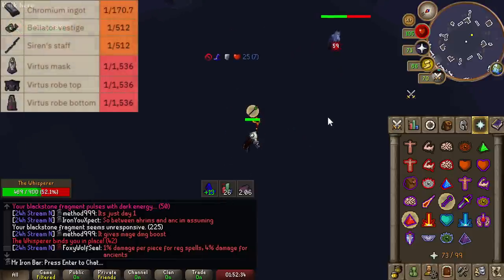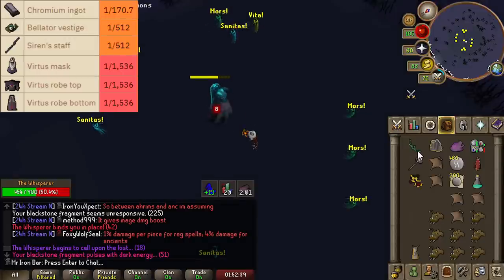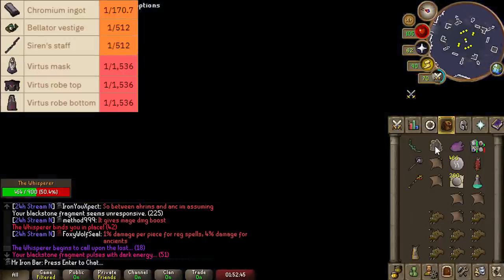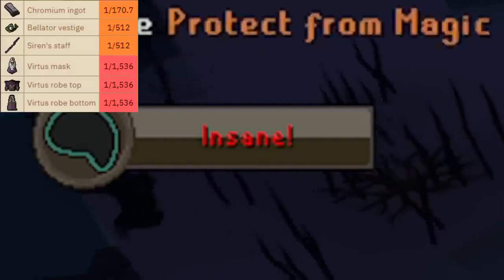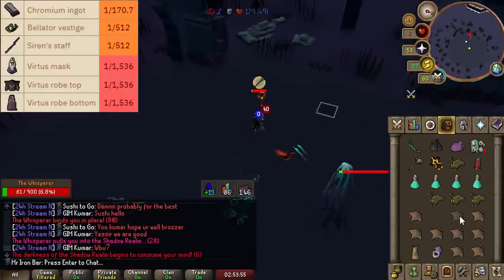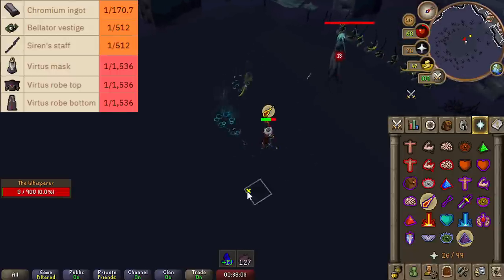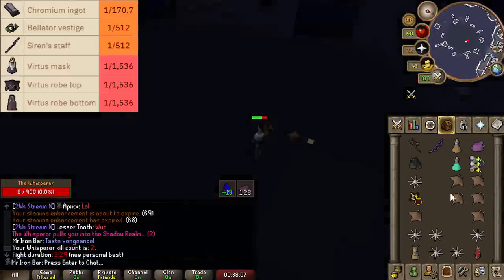Whisperer has a really cool Shadow Realm mechanic where you need to go to the Shadow Realm when she does her special attacks to prevent them from killing you. It also has a Sanity mechanic — if you take damage from her special attacks or stay too long in the Shadow Realm, it will drain your Sanity. If Sanity reaches 0, you take rapidly increasing damage until you die or teleport.